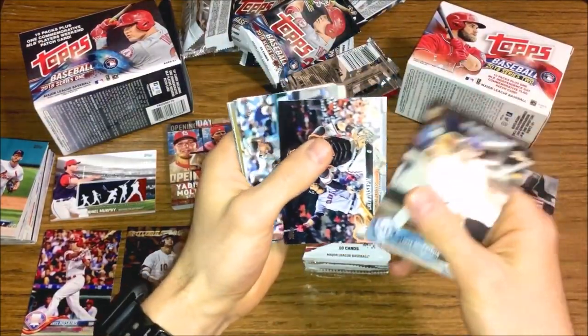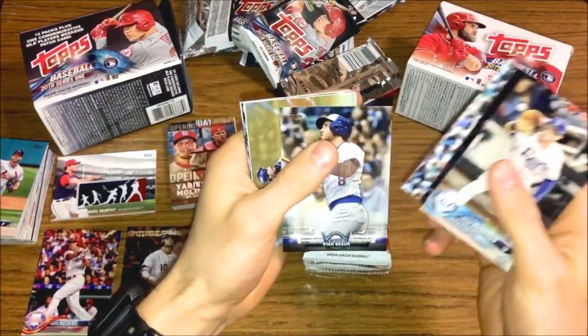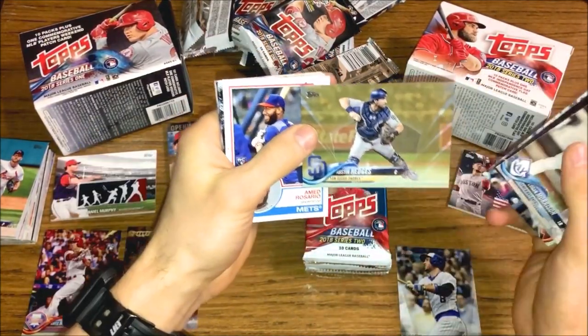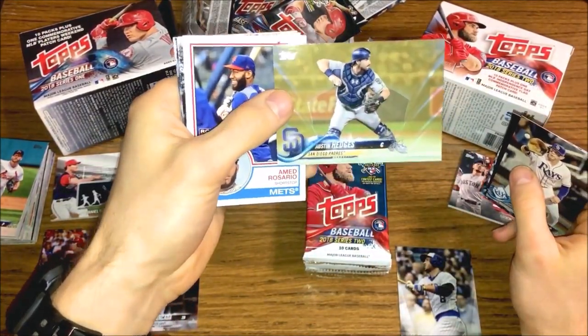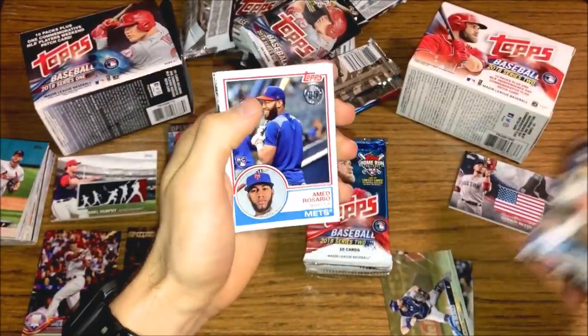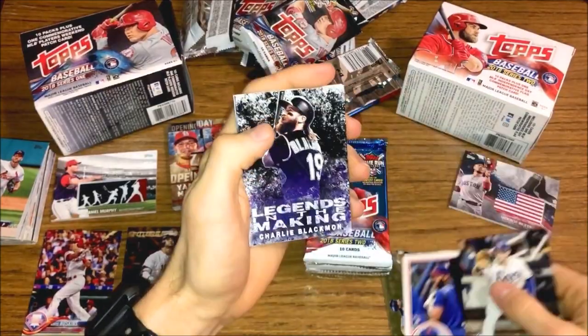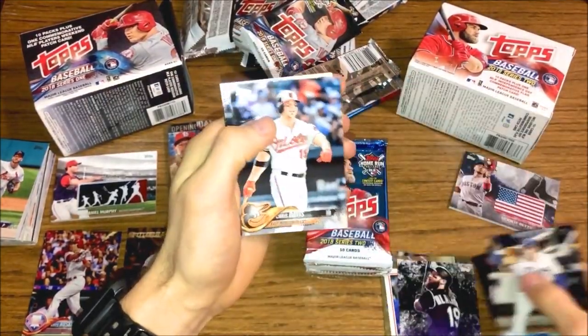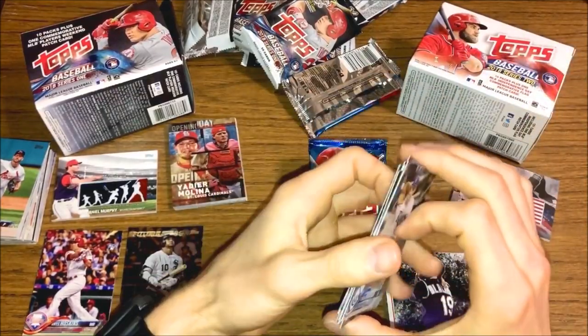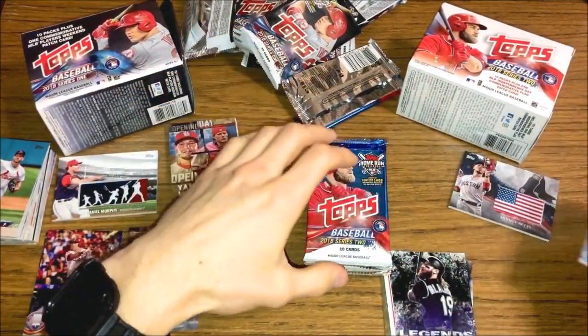First pack, Series 2 2018 Topps: Logan Morrison, Ryan Braun insert, and we started with a gold card — I love gold cards, already a great look for Series 2. Austin Hedges numbered out of 2018, that one's really nice. Amed Rosario rookie '83, Charlie Blackman Legends in the Making, and regular base after that. Nice good first pack.